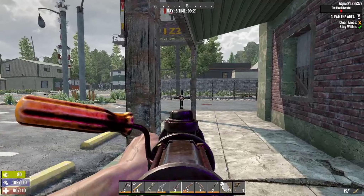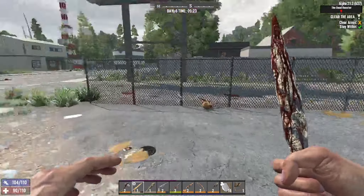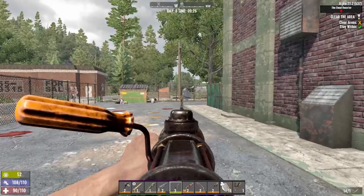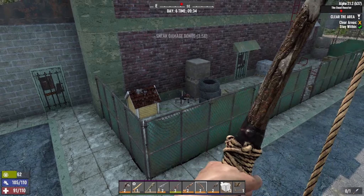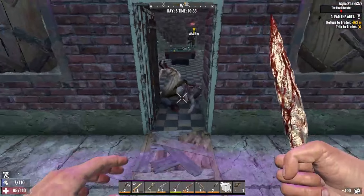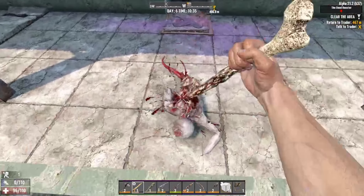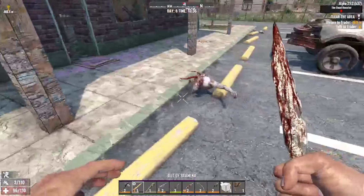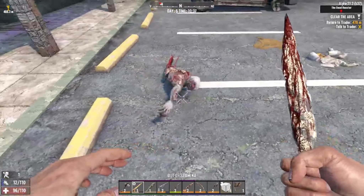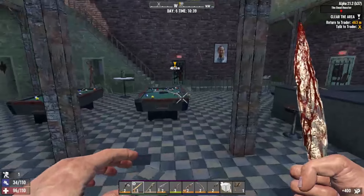We'll use it on this chicken. Wait, the chicken's already dead — I just wasted a bullet. Well I'll use it on the other one then. Job's done, though these crawlers don't count. They're still alive. I guess they don't count them as being zombies in this POI.